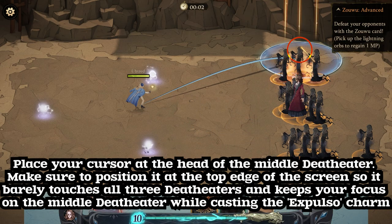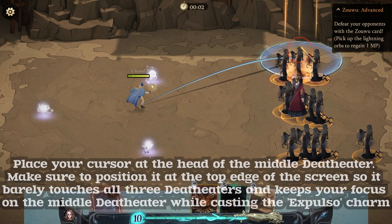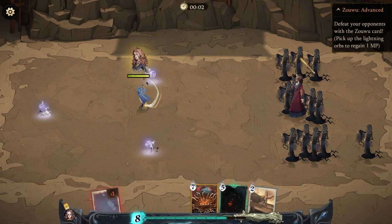Place your cursor at the head of the middle death theater. Make sure to position it at the top edge of the screen so it barely touches all three death theaters and keeps your focus on the middle death theater while casting the Expulso charm. Expulso!